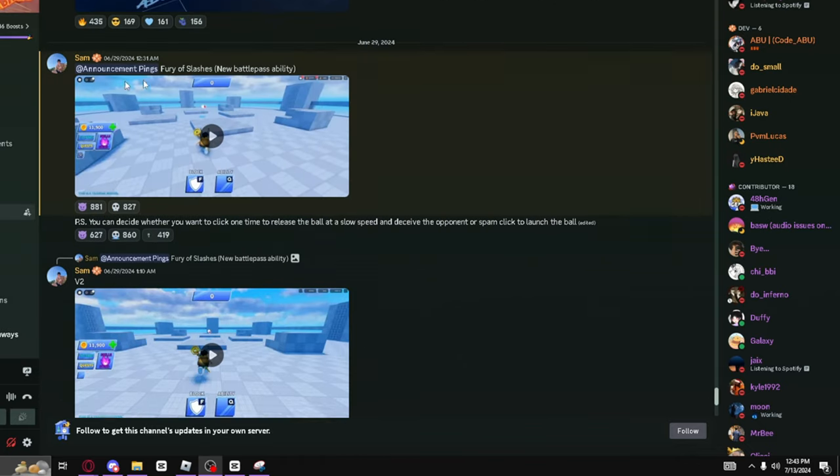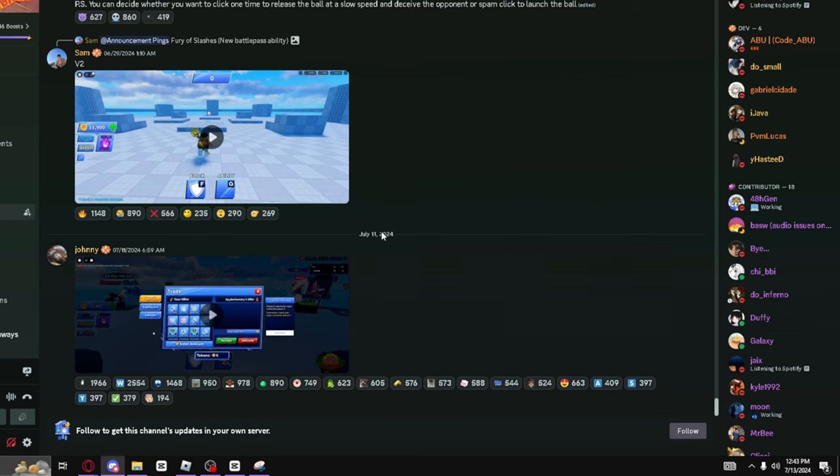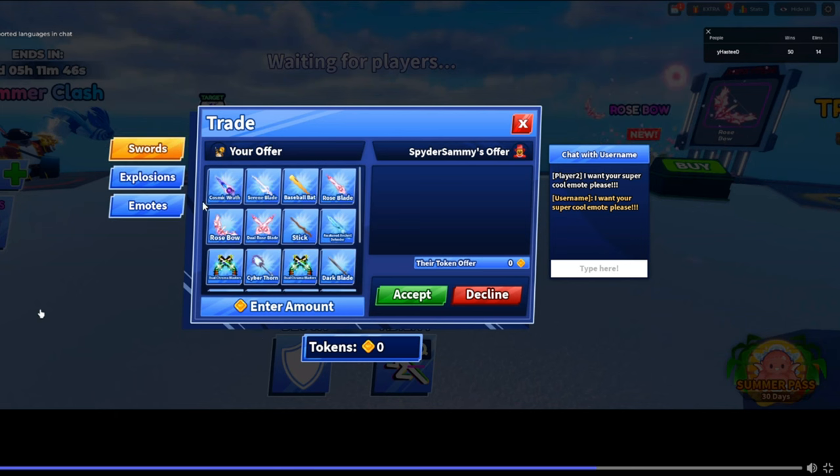If we go into the official Blade Ball server, as you can see, there are a lot of leaks and stuff like that. But here on July 11th, which is like two days ago, they released a trading leak, and this is how trading will look like. You can trade swords, explosions, emotes, and tokens — so it's not coins, it's some sort of token that you get. Now you can trade the limiteds; it doesn't seem like you can trade every weapon. It just showcases the limiteds — maybe not the commons, uncommons, legendary stuff like that, or maybe the unique. Or it does showcase the legendaries and commons, which is a stick and dark place, so maybe you can trade every single weapon inside of the game.